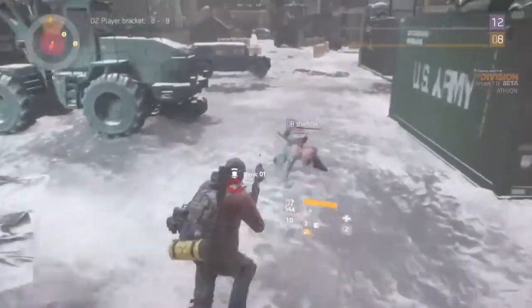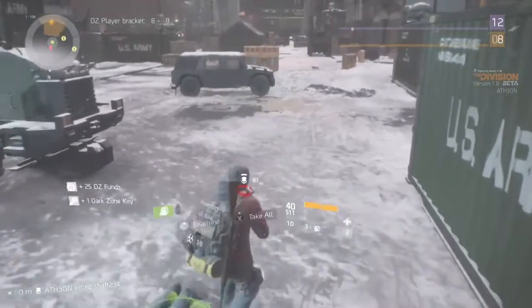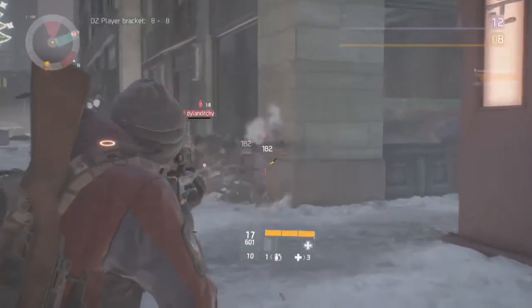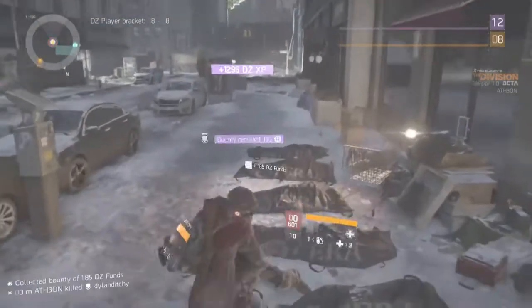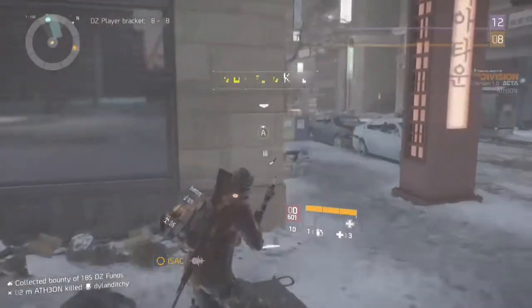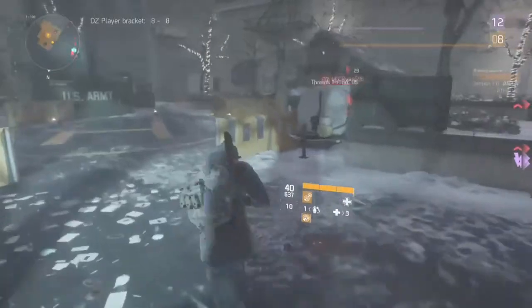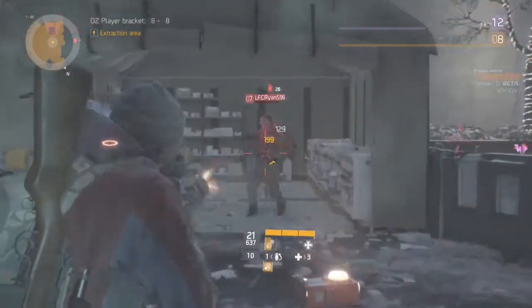As you saw there, we took bullet damage and got attacked, but by the time we fired back, because of the damage of this weapon, we actually went rogue before the enemy. It really has a lot of stopping power — that's the word I would use to describe this gun. Whether you're trying to defend yourself from people trying to take you out, or going rogue or taking out rogues, the weapon just performs beautifully.